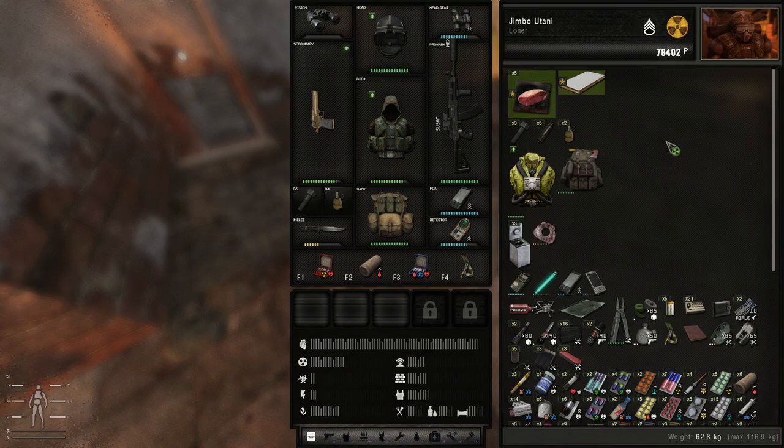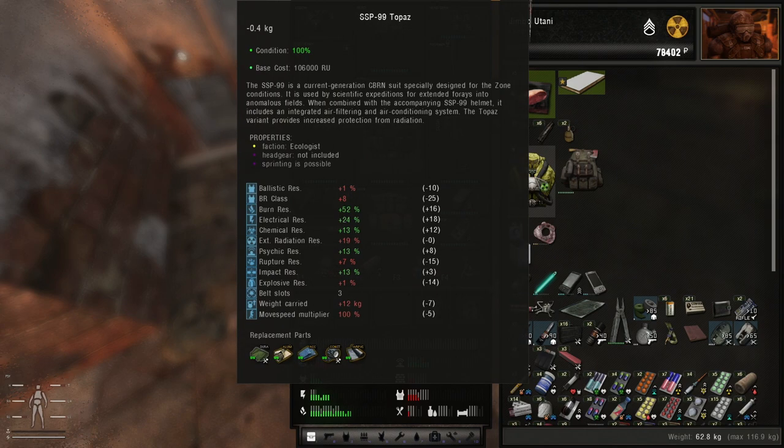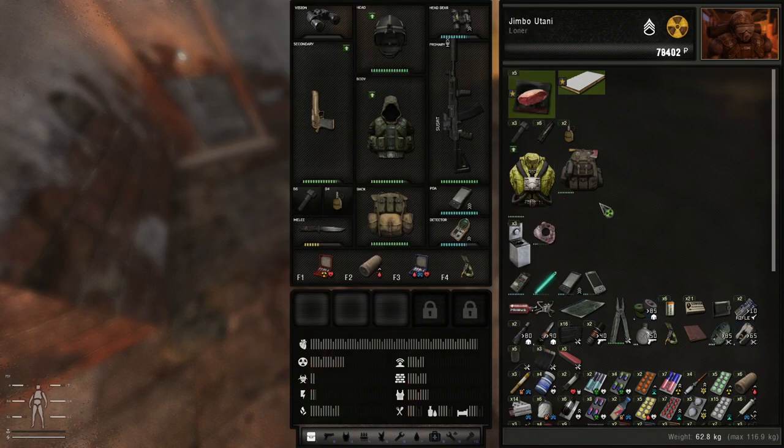Just keep in mind that if you find a Topaz you can do this — just make sure it is the yellow version. I don't know if the other ones do it, but check those out as well if you have them in your inventory, and you can have some free weight on your hands.